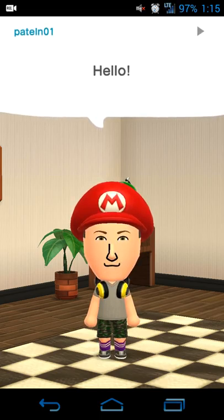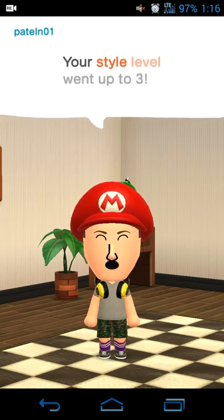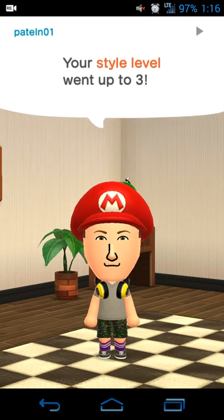Once you create your avatar you can link it to Facebook and Twitter, so if your friends are using it you can add them. I haven't seen an easy way to add manually, but as your friends are added they should start showing up. You can also link your account to your Nintendo account, though that is not a requirement to use the app.